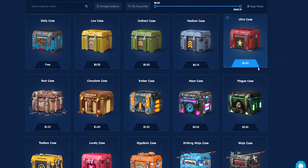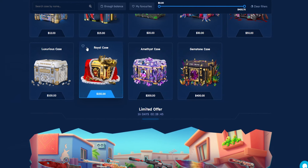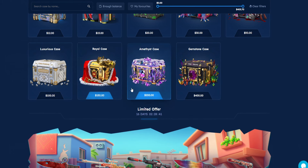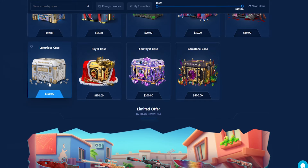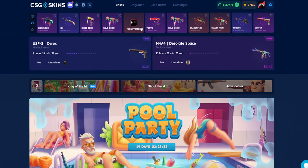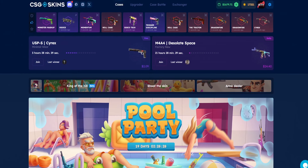Today's challenge will be insane. We love our cases and since we've got a lot of balance, the Royal Case is the one we'll be concentrating on today. We'll be opening it exclusively, and anything that drops we'll either sell to do case battles or upgrade. Let's get started!